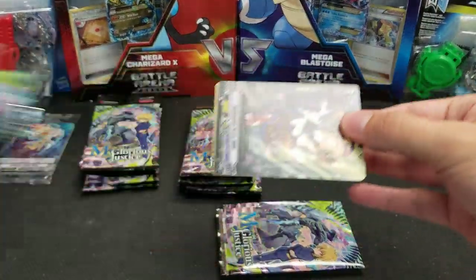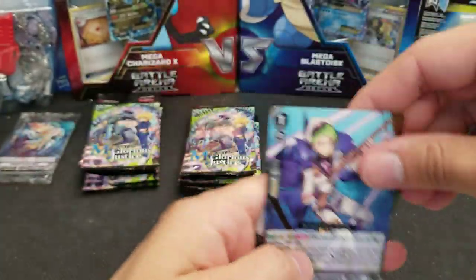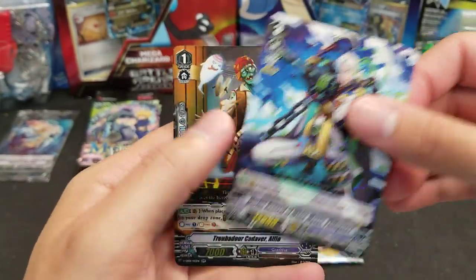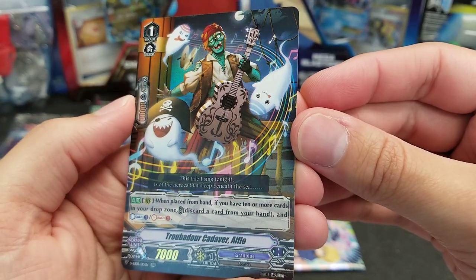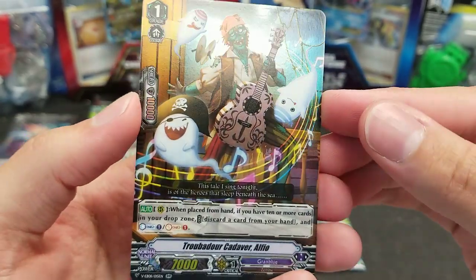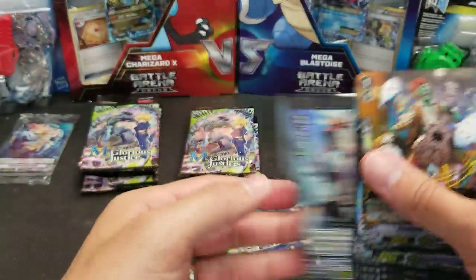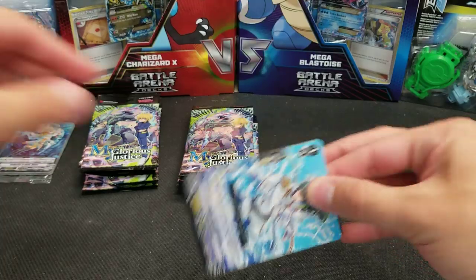The tides have definitely turned — no pun intended when it comes to Aquaforce speed and such. Now the question is: will we still find an SVR or better, or will that SP essentially replace it? There's another double rare — Troubadour Cadaver Elfio, with a couple of ghosties. Looks like the new band of Chuck E. Cheese's or something. How many different double rares is that now? Only six different double rares so far — still three different ones to find.